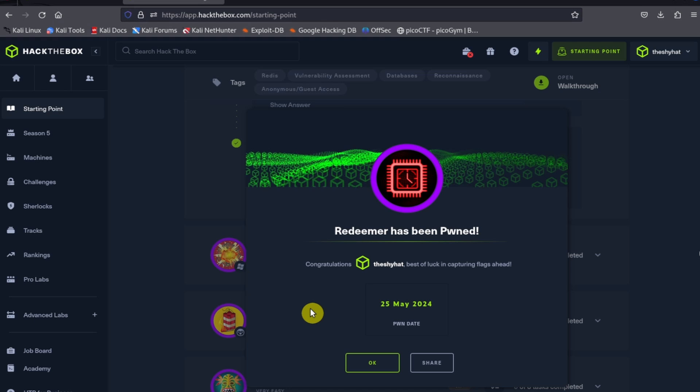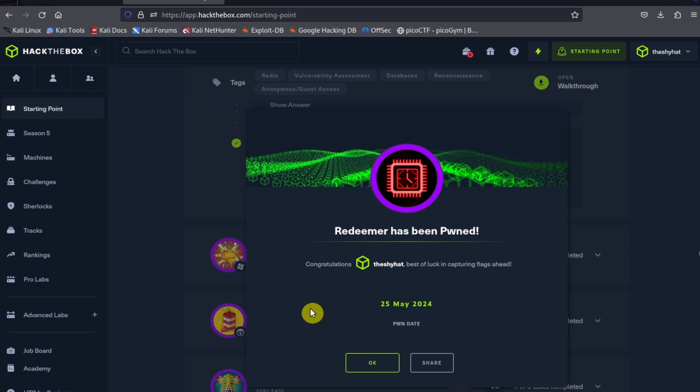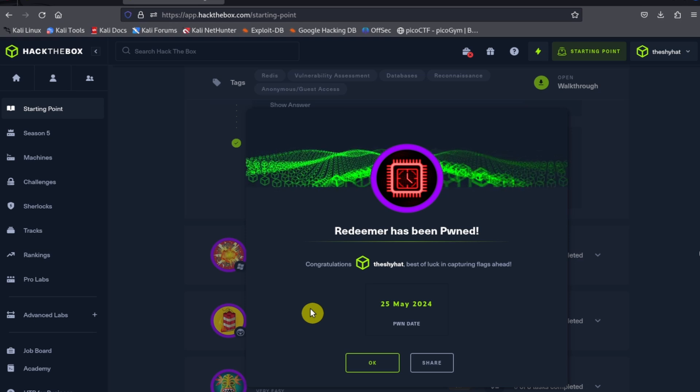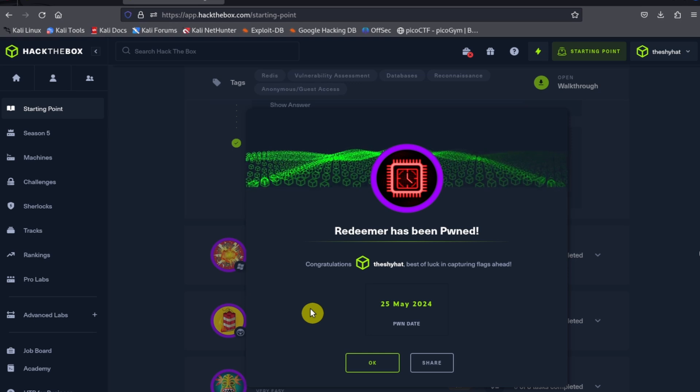Redeemer has been completed. Let's review what we did on this machine. We scanned the machine using nmap and found a particular port open on the server. After enumerating the open port, we found it was a Redis database. We used the redis-cli program to interact with it and were able to see the contents of the database. It contained a number of keys, including one called flag, which we read to finish the challenge.